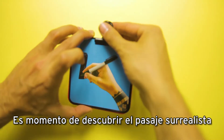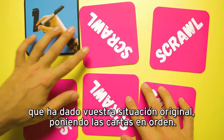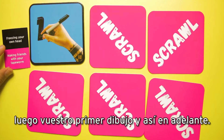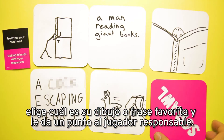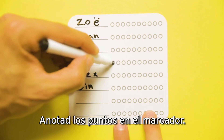Now it's time to reveal the surreal journey your original phrase went on by laying your cards out in order. Begin by showing everyone your original scenario card, then your first doodle and so on. Once the player has laid out all the cards from their clipboard, they pick their favourite doodle or guess and award a point to the scrawler responsible. Mark it down on the scorecard.